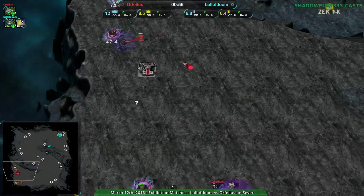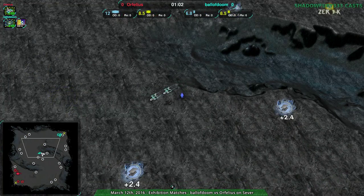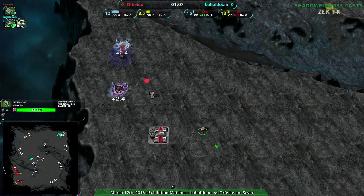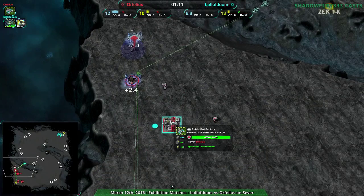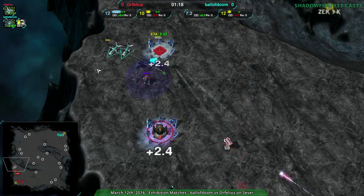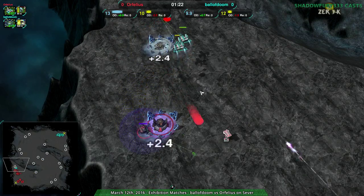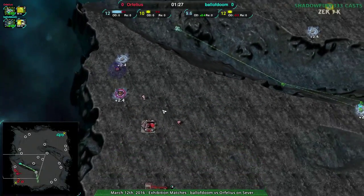Orphelius clearly getting prepared - they did see the Blast Wing, they got rid of it, they're assuming more is to come and they're partly right. Banshees coming in here and not much to deal with them - one Vandal and a Defender, definitely good against Blast Wings but not so useful against Banshees. Still apparently useful enough - the Banshee is just going for the under-construction metal extractor and being forced away. Ball of Doom playing it safe and Orphelius is relying on that.